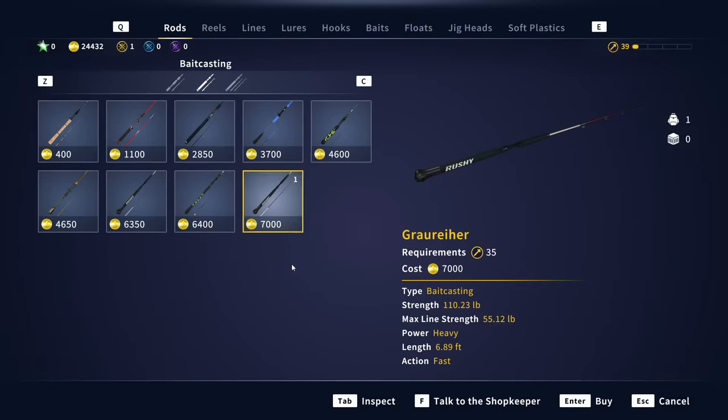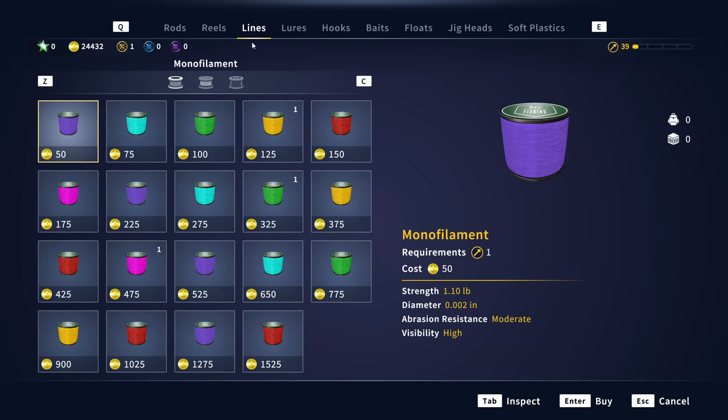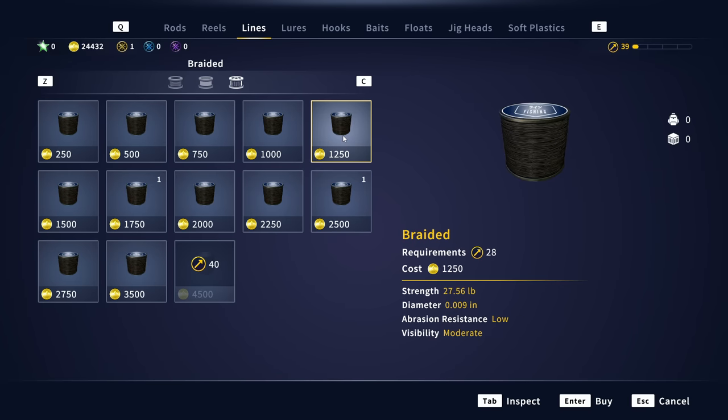Since the game just came out on console, I know it might be tough to already have this setup. Looking through the different bait casting rods, I'd probably try to get at least a rod with a max line strength of 28.66 pounds. It would be a tougher fight, but coupled with 27.5 pound braid, you can probably land him — just know it's going to be a tough fight.